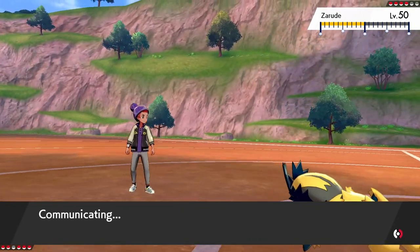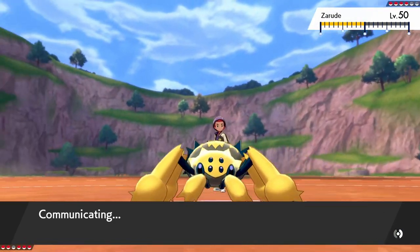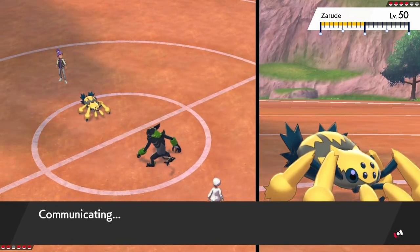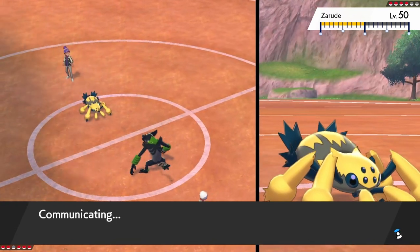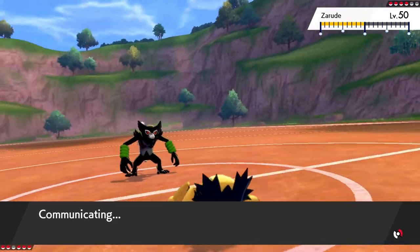I can sack a mon to Zarude. I still feel like I'm applying pressure — I'm up a mon — and the bigger thing is that I continue to apply pressure, and for me that meant clicking Volt Switch in this situation. Maybe I should click Bug Buzz. Does withdraw, and I can force this thing to take Rock damage again and a really strong hit.